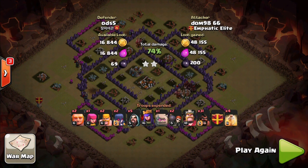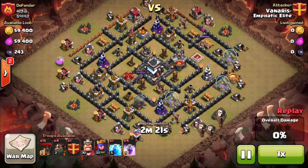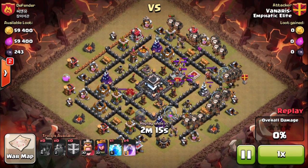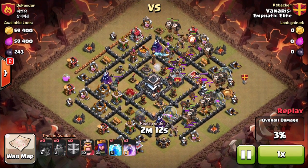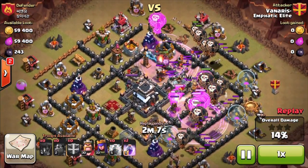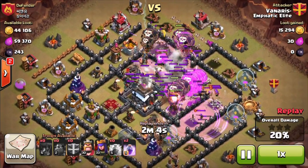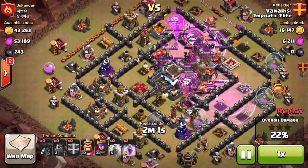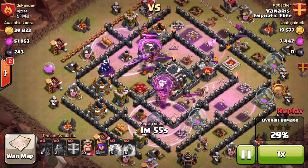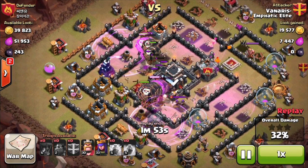Three stars! I love the fact that we're just smashing out these three stars lately. Next replay — Van with a lava loon army, smashing through the base with pretty much all the loons and hounds in. He's got four rage and a lightning. He uses the lightning on the CC, the hounds are moving through the base, a couple more rage spells to finish it off — and boom, the raid is pretty much over.